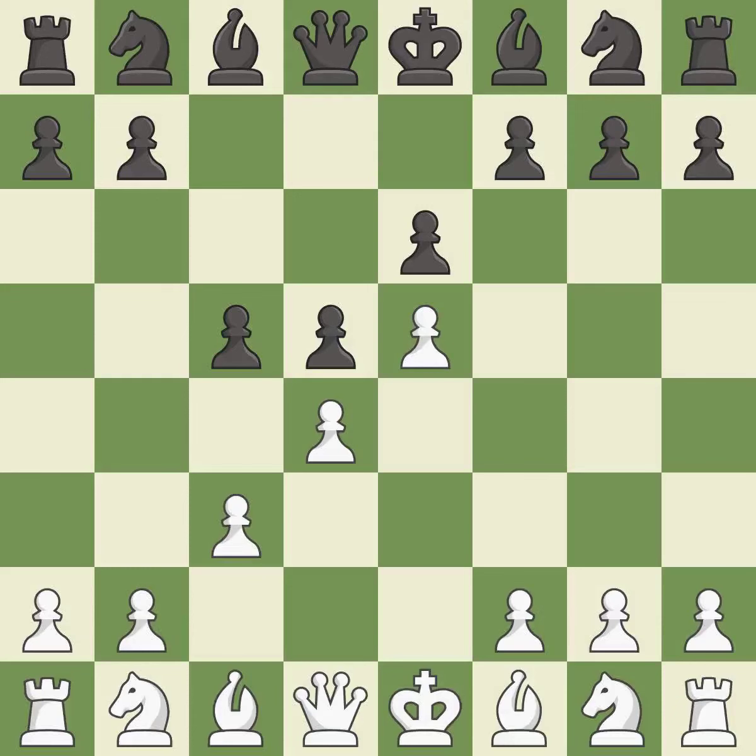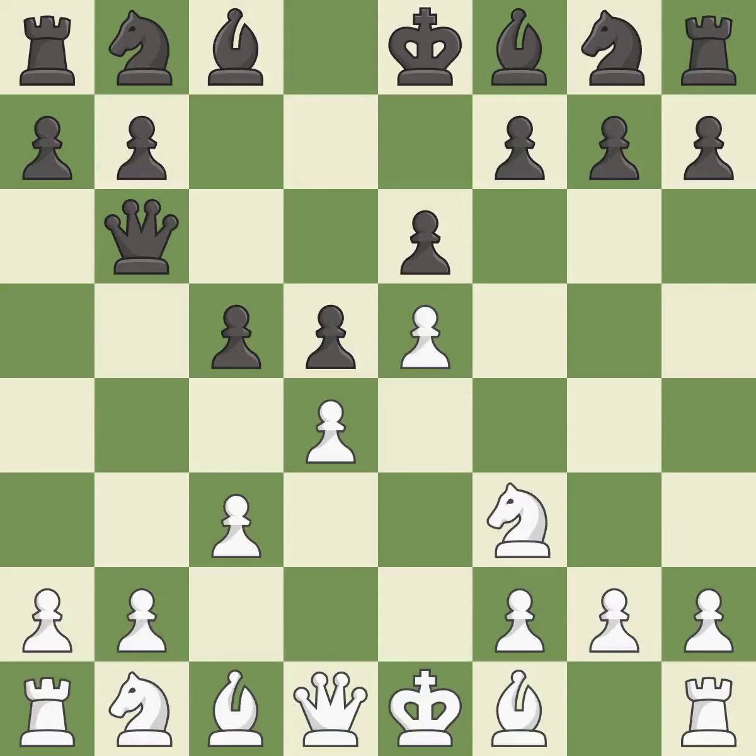c3 supports the d4 pawn and allows the queen to develop on the queen's side. Qb6 develops the queen, protects the c5 pawn and puts indirect pressure on the d4 pawn. Nf3 develops the knight toward the center and supports the d4 and e5 pawns. Bd7 develops the bishop and prepares Bb5, attempting to exchange light-squared bishops.